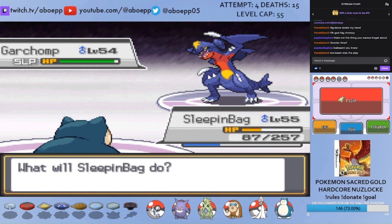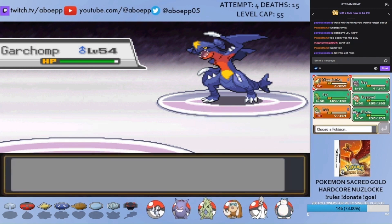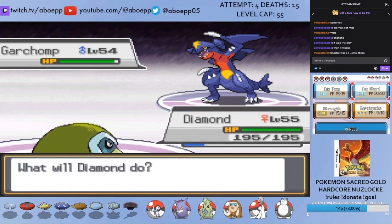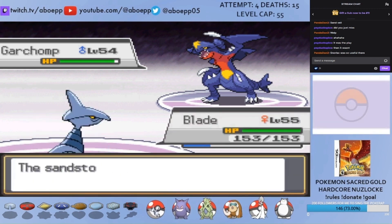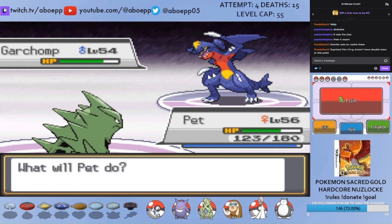I go for a Slack Off but Garchomp wakes up after a single turn of sleep to take out Sleeping Bag, who has been pretty much useless throughout the Elite Four. Missing Ice Beam was quite unlucky. I switch to Diamond who has a Choice Band — Ice Shard should get the knockout, but it misses too, and Garchomp lands an incredibly hard Earthquake. I eventually PP stall Garchomp off his Earthquake PP before having Pet in going for Rock Smash, which I really should have just done when I was at plus six. Garchomp gets a burn, making Pet pretty much useless since I didn't restore Dragon Dance PP before the fight.